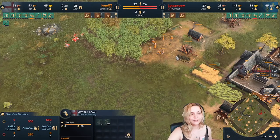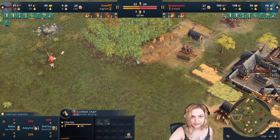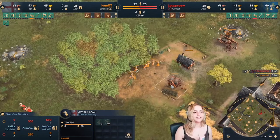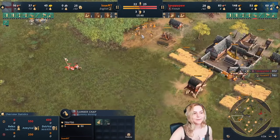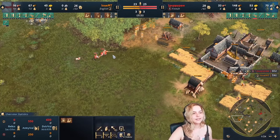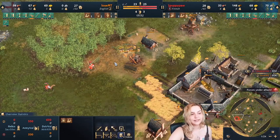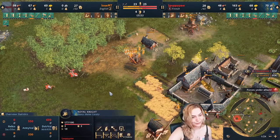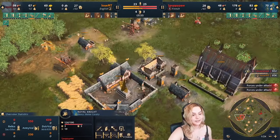These villagers have to run quite far, so you can build another lumber camp every two blocks — it's worth it. At lower ranks we like to make villagers run but it's not efficient, just make another lumber camp. Take two villagers and build one. The knight is going in because as French you need to find early damage — knights fall off if they don't get damage done early.